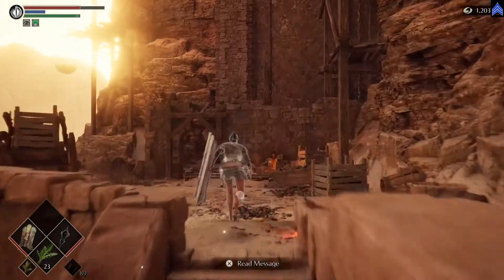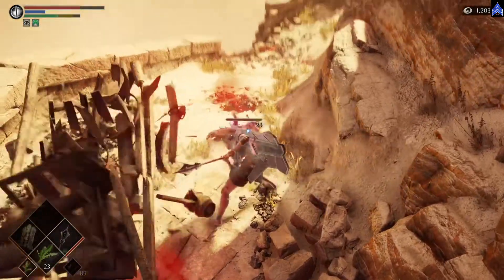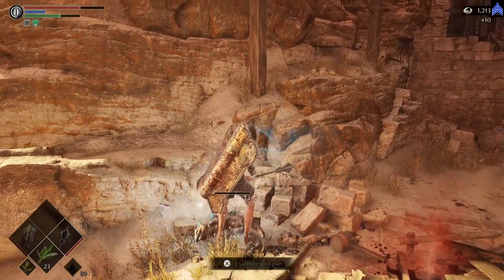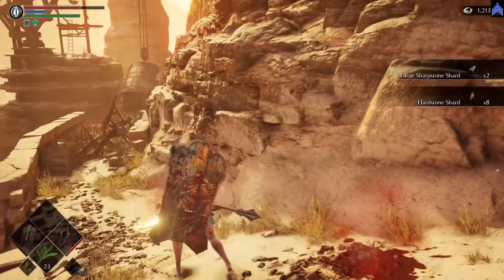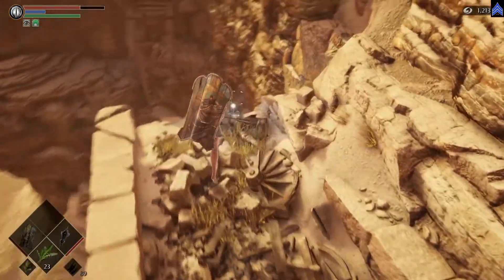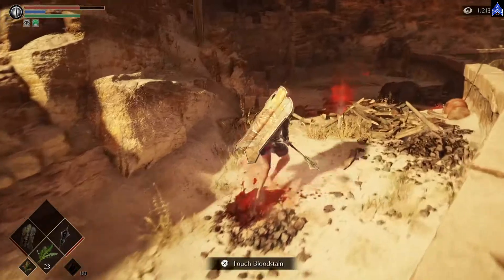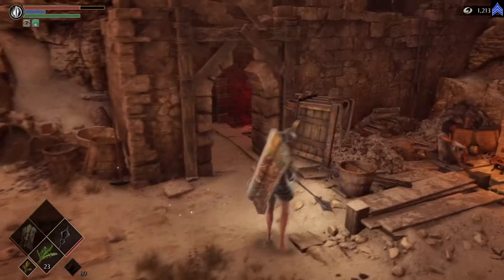If we run over here we might actually get a — I don't know what this guy has, honestly. Perfect. Look at that — we got a ton of hardstone and large sharpstone. The goal in this video, here in World 2-1, is to unlock the blacksmith — the other blacksmith who is right down there.